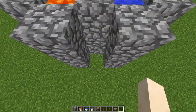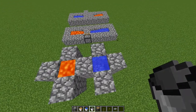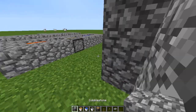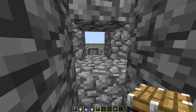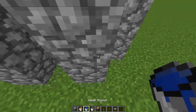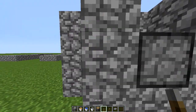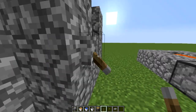I used this design in my skyblock series, but then I realized I needed 100%. So what I did was take a bucket of water, removed the lava, placed a cobblestone block there, then placed a piston pointing towards where the cobblestone will be generated.